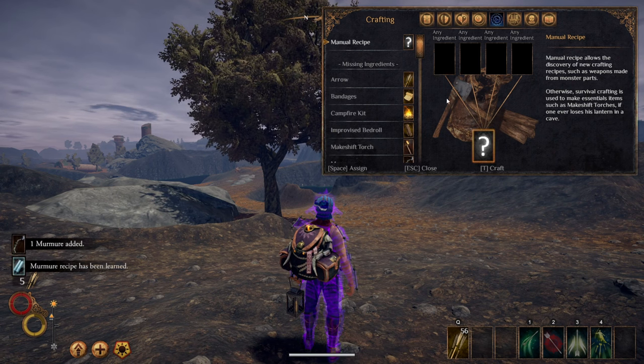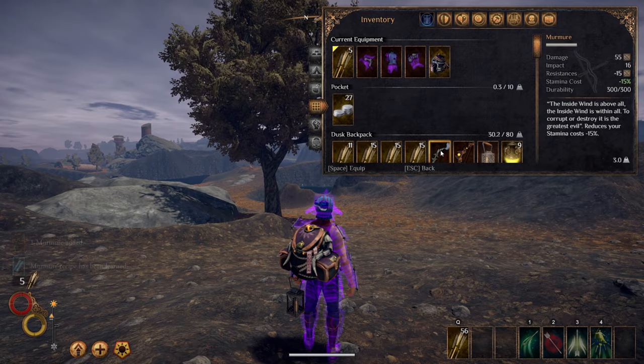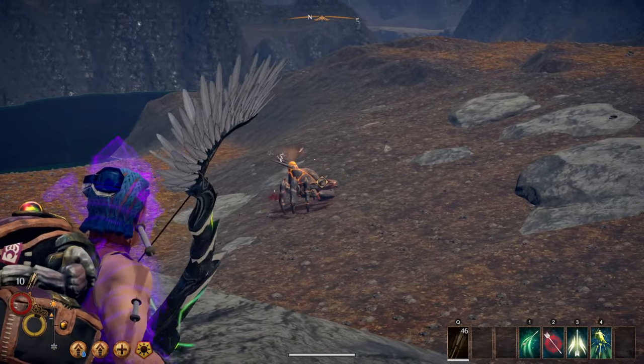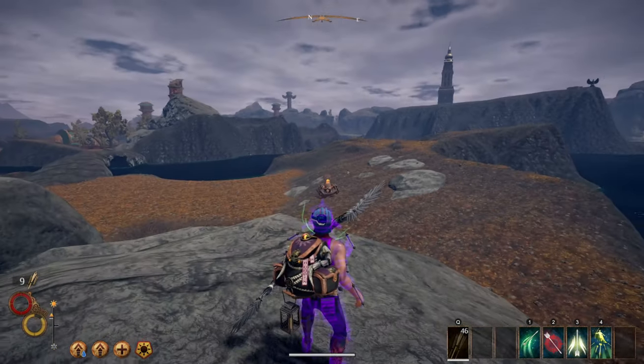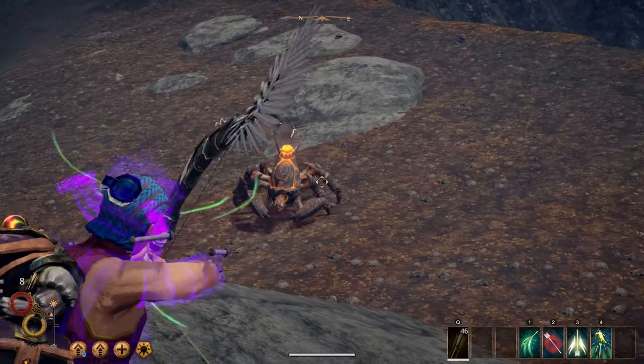You now have Murmur, an extremely unique bow in Outward that does great damage while looking very stylish. Murmur itself does 55 damage as well as 16 impact. It reduces the cost of your stamina by 15%, which is great since a bow takes a buttload of stamina to wield.